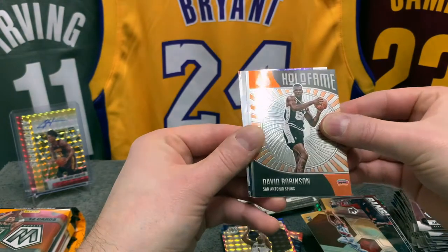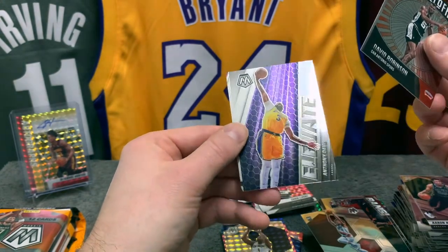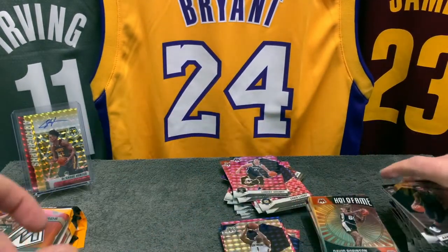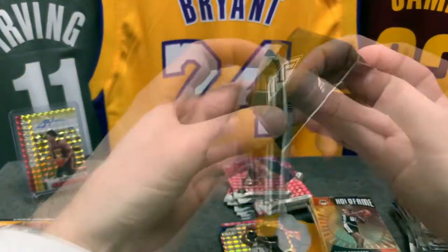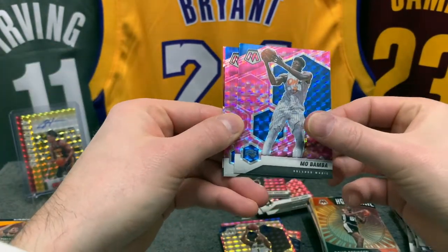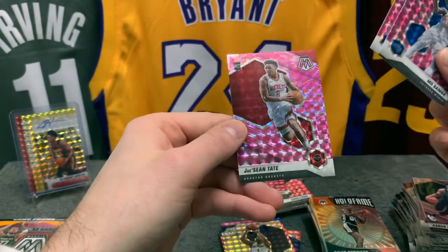Nice Zion silver Mosaic. David Robinson Hall of Fame, and Anthony Davis Elevate. Let's just forget about all these miscuts — it's probably the entire box. The pinks here: Mo Bamba — I think he's back now — Tobias Harris, and a rookie of Jayson Tate. Pink rookies always welcome.